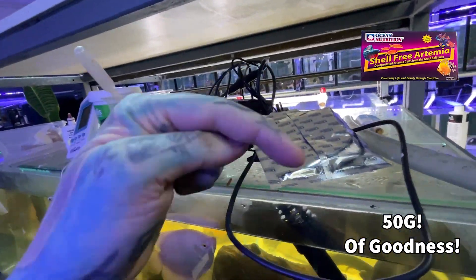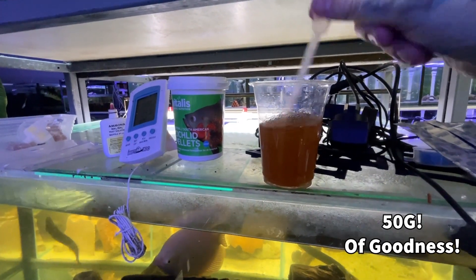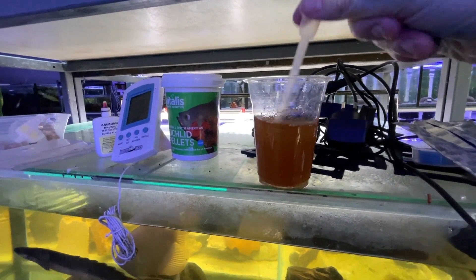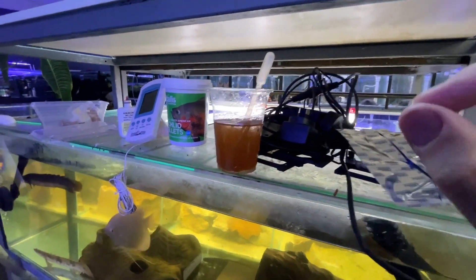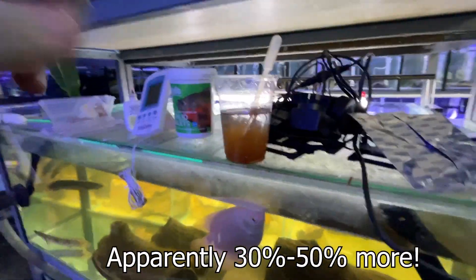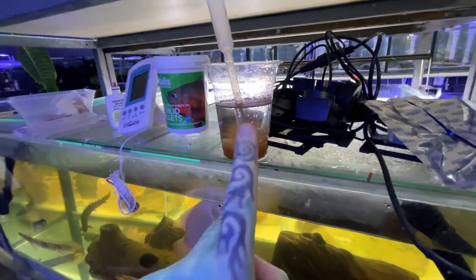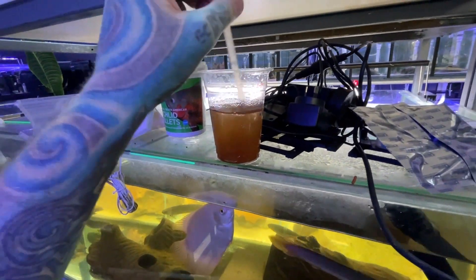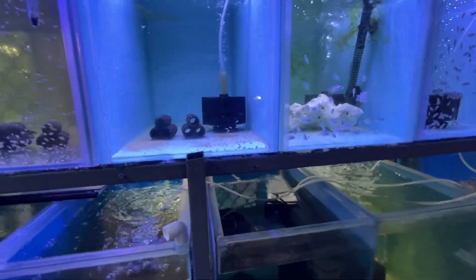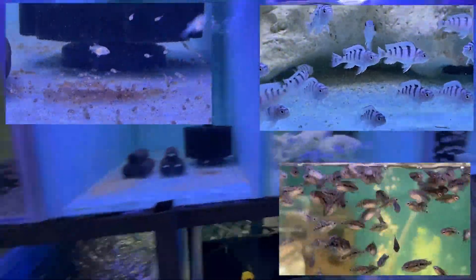It is awesome. You get a ton of it - however many grams are on the screen. All it is is brine shrimp that's been decapsulized, so they use some chemical to remove the shell of the brine shrimp. You've got the tiny little brine shrimp that has not hatched, so it has more nutrition than a hatched brine shrimp because it hasn't used any energy to break through the shell. We have a silly amount of baby fish - baby angelfish, American cichlids, African cichlids, Central American cichlids.